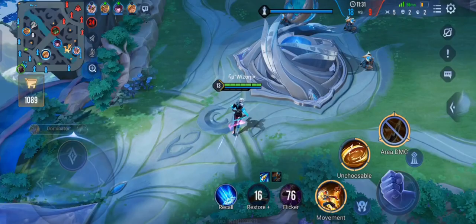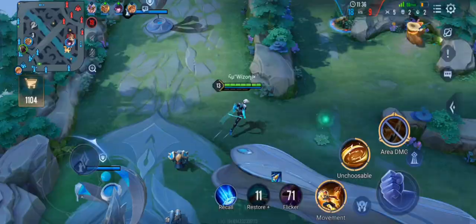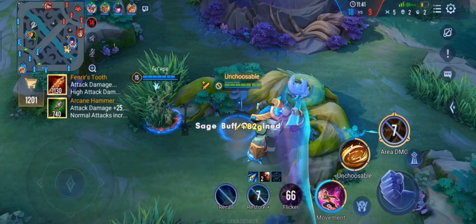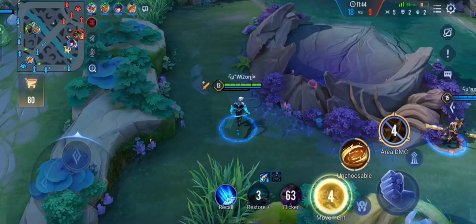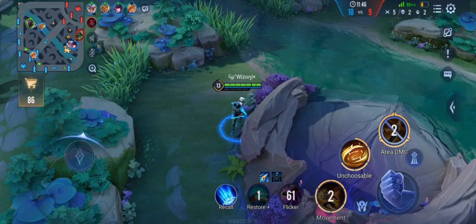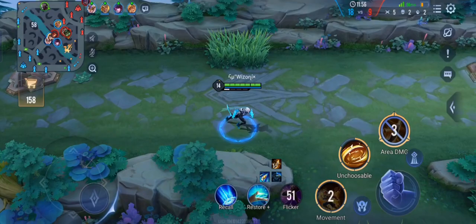I think it will happen again, but we will be able to come out better in the situation just because we analyzed it immediately. We knew that our ultimate was just half a second away, and if we had waited just a split second — instead of using our first ability on Quillen, if we used it somewhere else — we could have ulted him again after half a second and killed him. So the next time that happens, I am killing him.